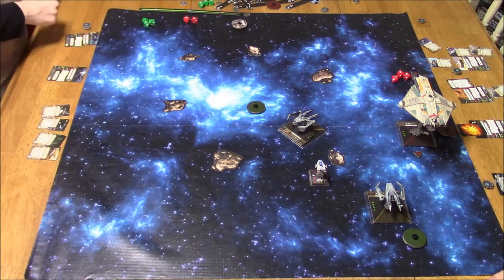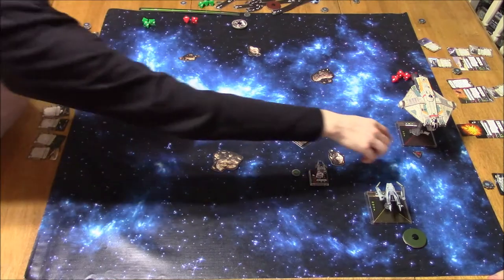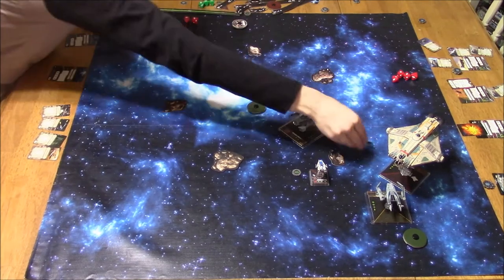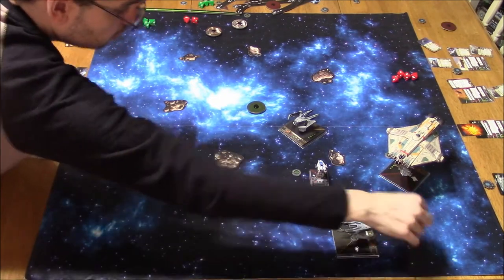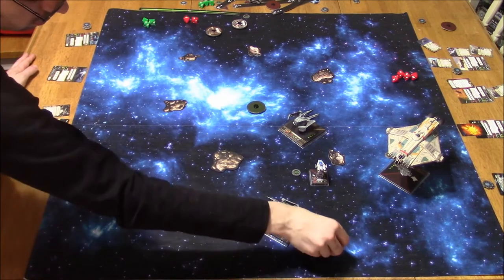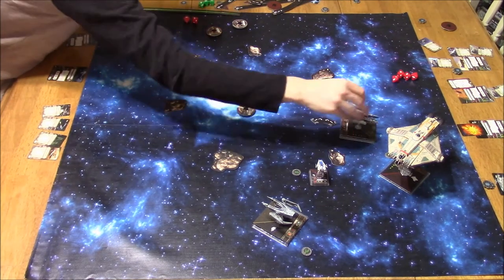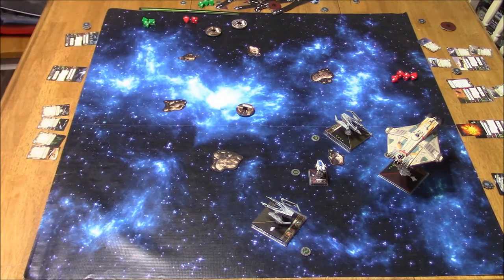His A-Wing goes 1 hard turn and takes a focus. And his Ghost is moving right behind me — I need to get the heck out of there. So I take a 1 hard turn, then boost to try and get out of range 1 — that also gives me a free evade token. So I don't get to fire this round with the closer IG, but I do get to fire with the one closest to the Ghost.